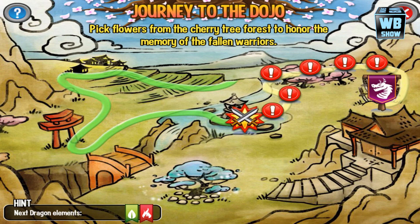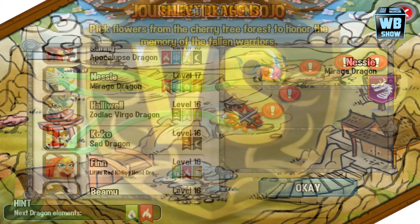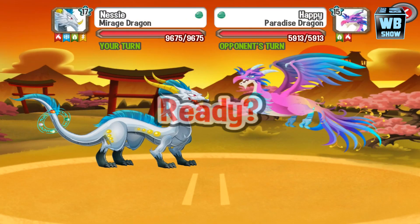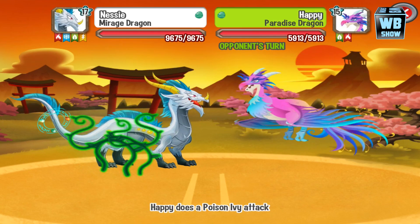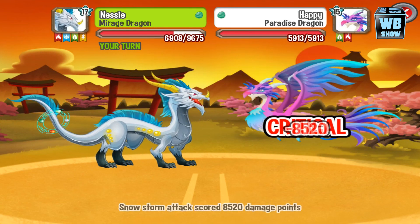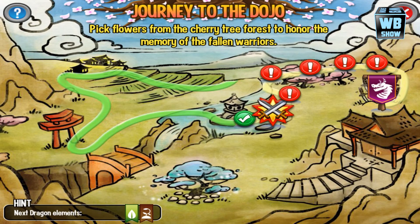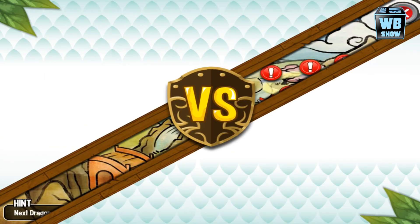Up next we're going to be battling a leaf type — a nature type dragon. We need to use ice, so that's what we need: an ice type attack. We're using the Paradise dragon. If you don't have a four element dragon you don't have to use one. He flies around — that's a really nice animation. Moving on, this one is going to have another ice type weakness.